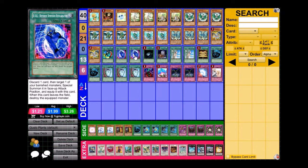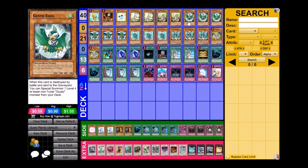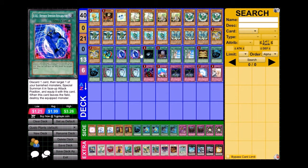DDR — some Dragon Ruler builds were running this, and I started testing it once Lightning got banned. It basically does what Lightning did, except instead of only grabbing Tempest, I can grab any of my other banished cards after special summoning with Tempest's effect. I could banish an Eagle and then special summon it with DDR, giving me a level 8 synchro play. It also works really well with Griffin — discard Griffin, grab something from the banished zone, and you're barely minus.